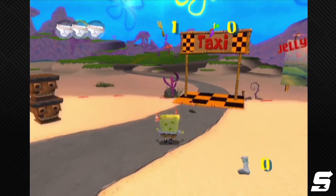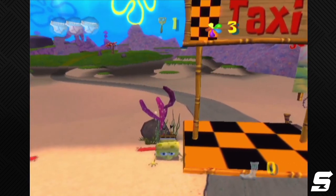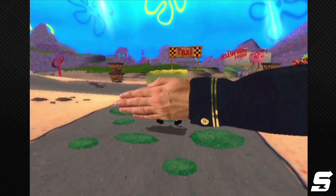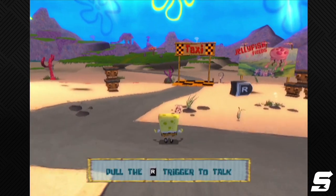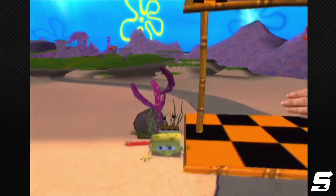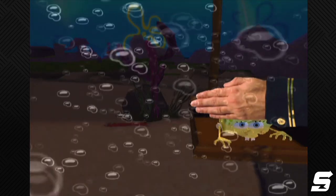Once you're outside, you'll set up the hand disable trick. This is extremely important, so don't brush over it. Lay next to the taxi pad in this spot with this camera angle. When the hand pulls you into the taxi pad, accept the taxi prompt. Then head back to the same spot and lay there with the same camera angle, and you should be pulled into the loading zone for jellyfish fields. Because you left the level with the hand on the screen, it should now be disabled.